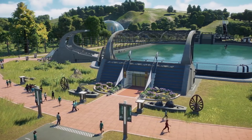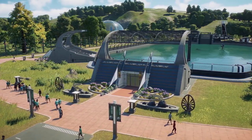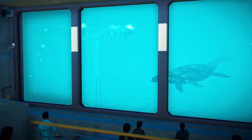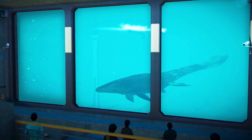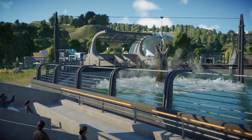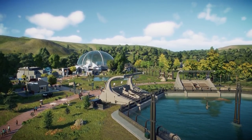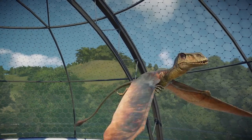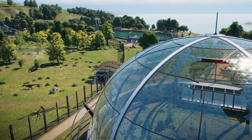Lagoons are new, impressive, modular aquatic habitats. They can include a marine hatchery and a viewing gallery, which offers a spectacular experience for your guests during feeding time. These additional enclosures and animals will offer your parks new opportunities and new challenges.